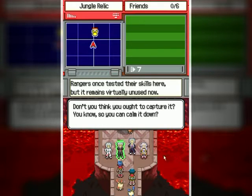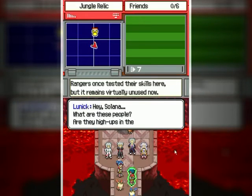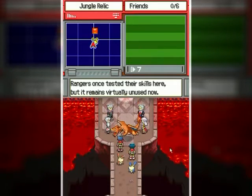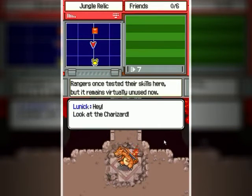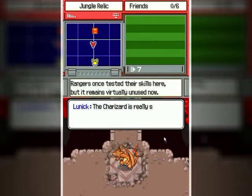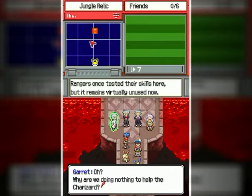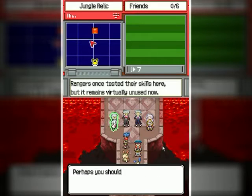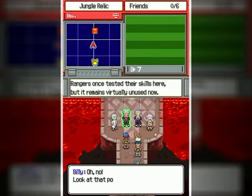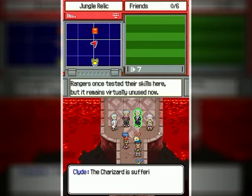Well now I can tell. Poor Charizard doesn't look too happy — it's all flashy and breathing fire up to the sky. You've never met them before? I guess that's because I kept getting the tasks that met up with these guys. We should probably do something about that Charizard, because they probably did something with their super stylers of genericness. Let's see what you have to say about that. Something tells me that's a little hard to believe, but at the very least I definitely gotta do something about that Charizard.